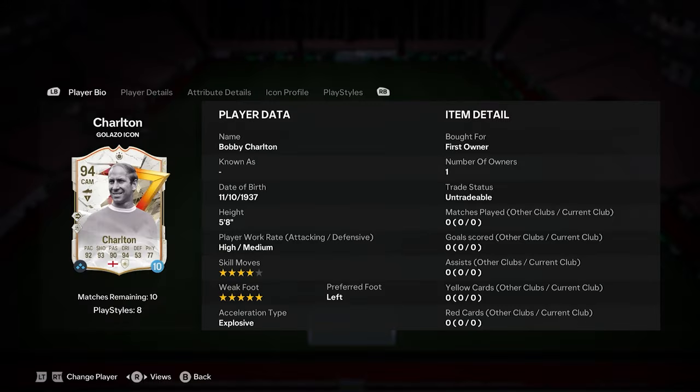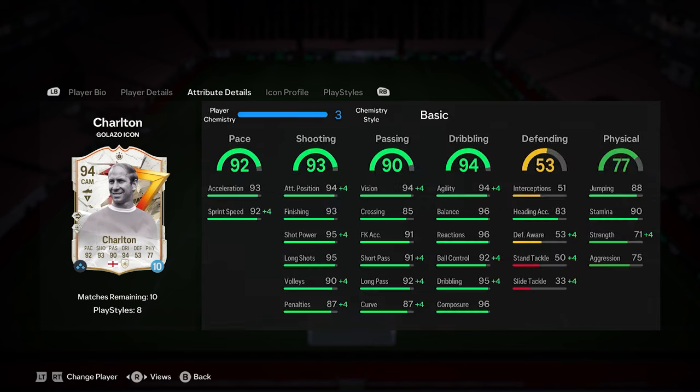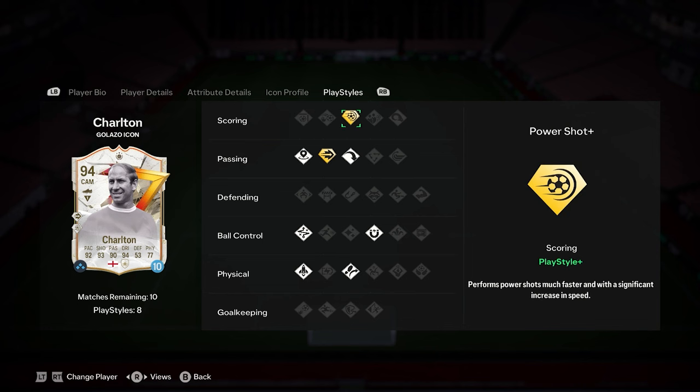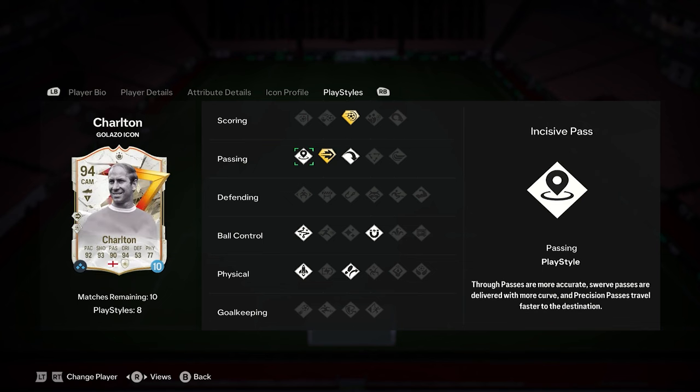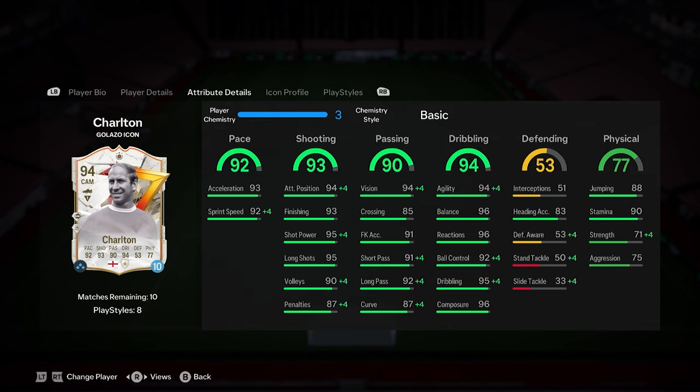So we've got ourselves Bobby Charlton, 94 rated, insane 4-star 5-star. The first upgrade we have seen for him in a long time. Obviously he is a CAM, and a centre forward as well, but the stats are as good as always. Double play style plus with Power Shot and also Pinged Pass. He can only play centre forward or CAM. We have got him on loan and he's currently coming in at 4.4 million at the 38-minute mark.